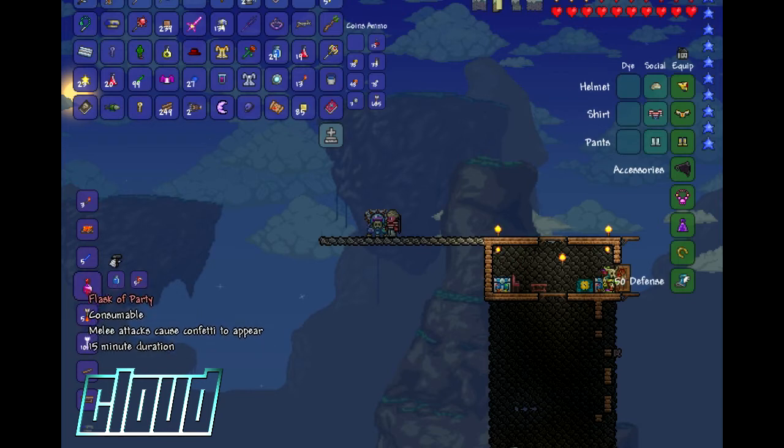To make a flask, you're going to need one bottle of water and whatever material. I'm using five confetti to make a flask of party. What it does is it makes all your melee attacks cause confetti to appear.